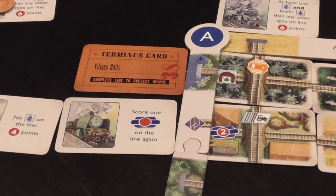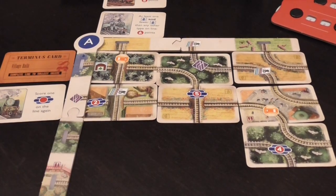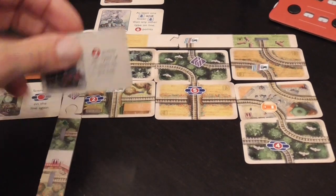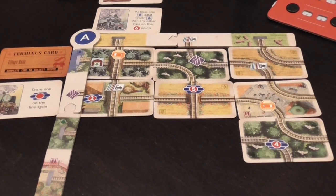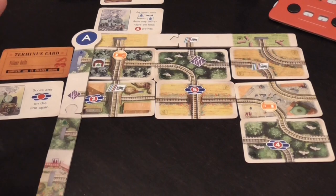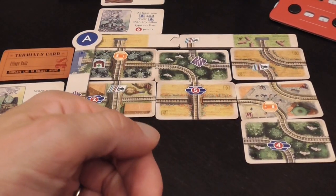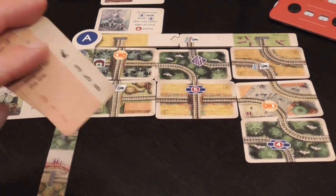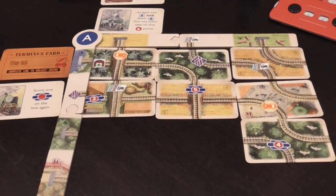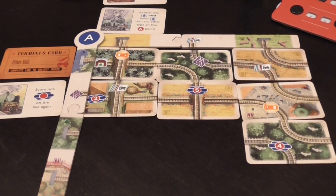So basically, this is how you play the game. Each turn you collect a card and possibly also a trip to place next to an unfinished line. During a turn you may finish multiple lines, scoring them when you finish them and collecting money through the terminus card. Continue until the end of the game, perform final scoring, and the player with the highest score wins.